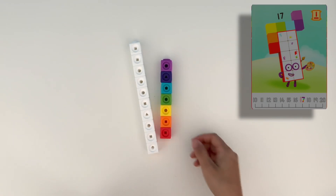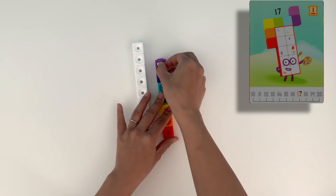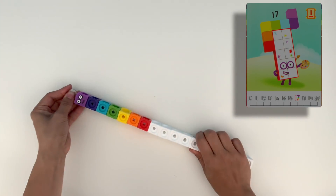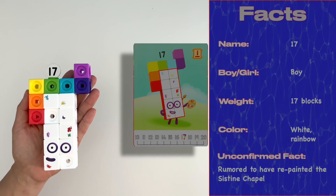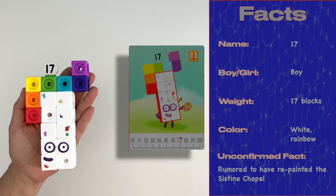Now let's build 17. 17 is made up of 10 white blocks and 7 rainbow coloured blocks. Let's add his sticker and his Numbling. We can make 17 to match his character card. Oops! Looks like he's already started painting. You've got paint stashes all over you, 17 — it's bath time for you now, mister. Off you go.